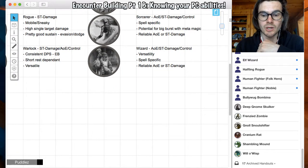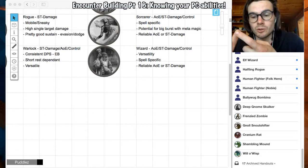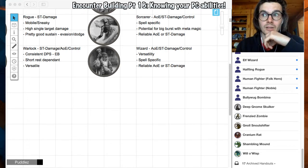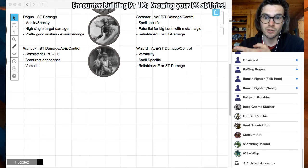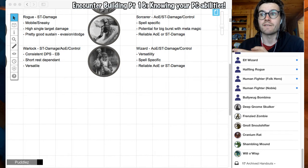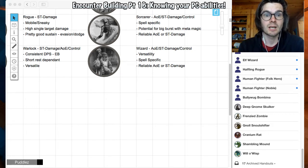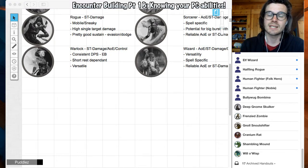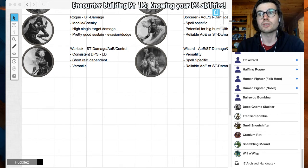Lastly, we have our casters. Sorcerers are very spell-specific — you don't get to choose many spells as a sorcerer, so the spells they do choose define what kind of character they are. There is very high potential for burst with metamagic — if they're twinning spells, hastening spells, or forcing creatures to roll with disadvantage, they can do a lot of damage in one round. They also have pretty reliable AoE and single target damage.